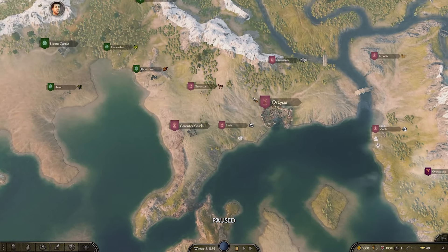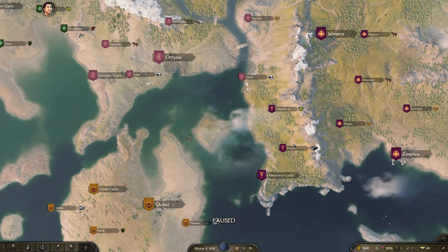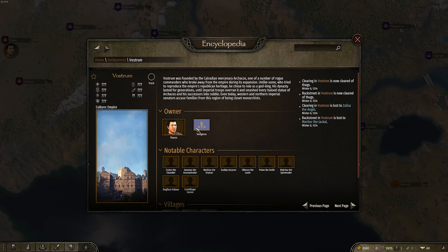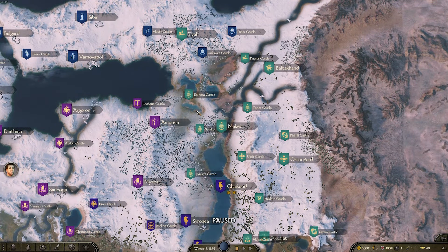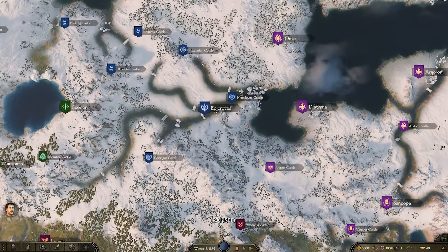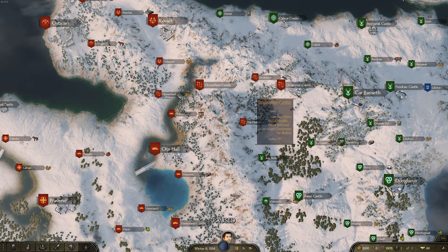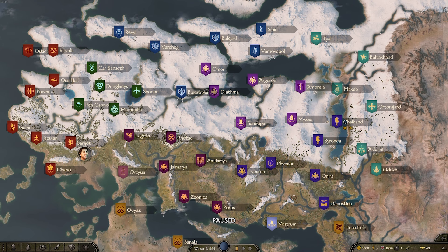Down in the south we have a brand new faction that's risen up and it's actually quite powerful — they have a city and a castle, which is pretty nice. In the Aserai lands everything is fairly similar, though the Aserai have taken some territory and a new faction has risen up in the southern empire region. The Khuzaits have taken land across the river and pushed up against the Sturgians, though they've lost a few settlements too. The Empire looks mostly intact beside rebellions, the Sturgians have taken one of the northern Empire's key settlements, and Vlandia has made some inroads into Battania while losing ground in the south.